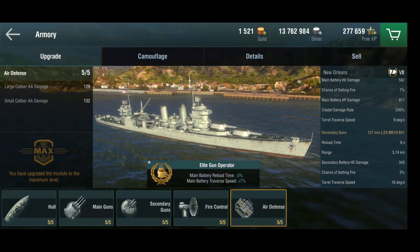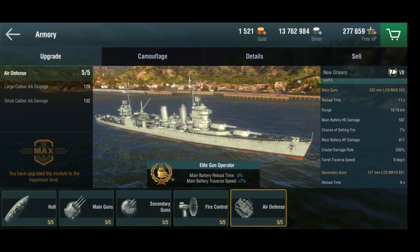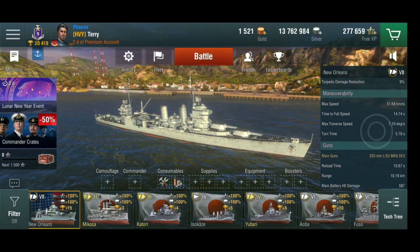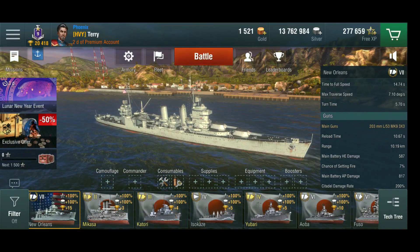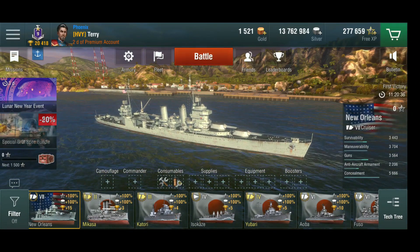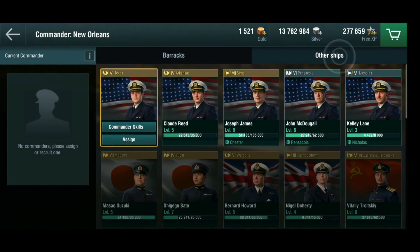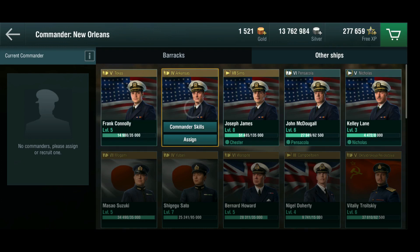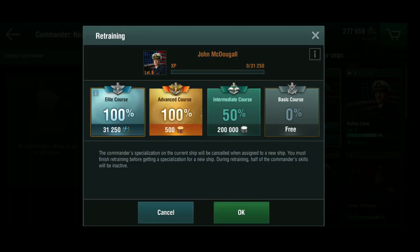We've got it down to 10.6 seconds. In terms of supplies, let's put some supplies in while we're at it. And let's get the commander over - he comes from the Pensacola. I'm not going to spend any money on upgrading him because we only have 30,000 XP to go, so at this point I don't really want to spend money on this.